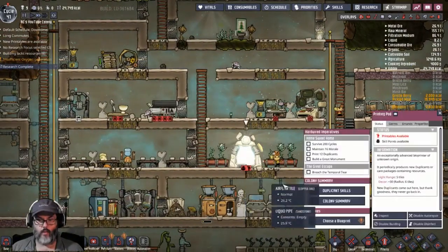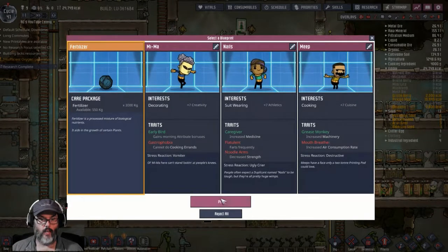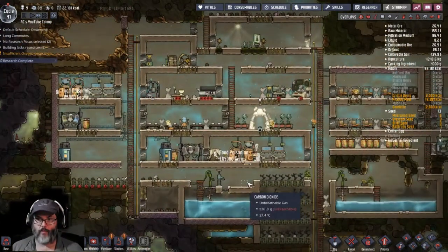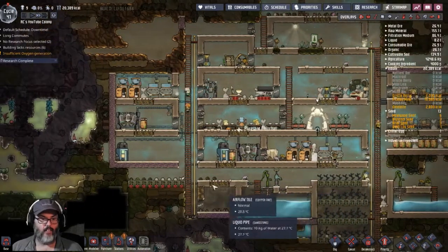All right, what else? Printing pod — we've got nine dupes. Mouth breather, a little fertilizer I suppose. Now this is the problem I'm having with this game right now — it's about the extent of my knowledge.